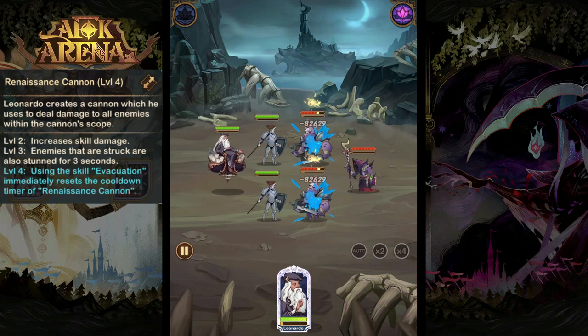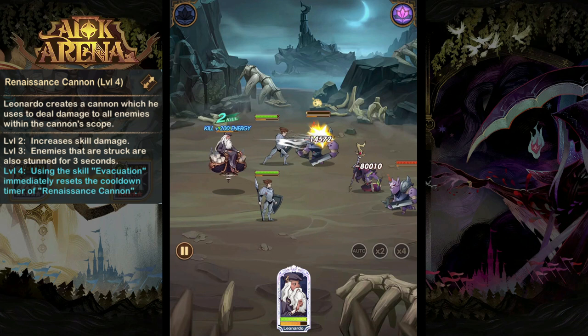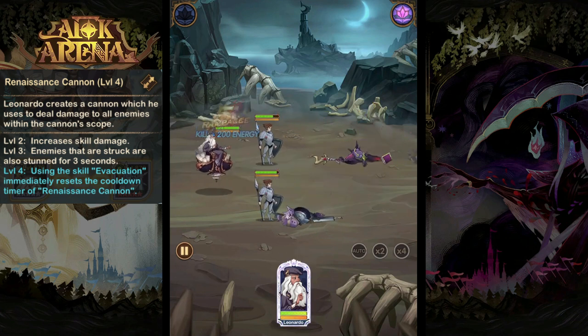Then we have Renaissance Cannon. Leonardo is going to create a cannon, which he will use to deal damage to all enemies within a cone shape and also leave them stunned for three seconds.